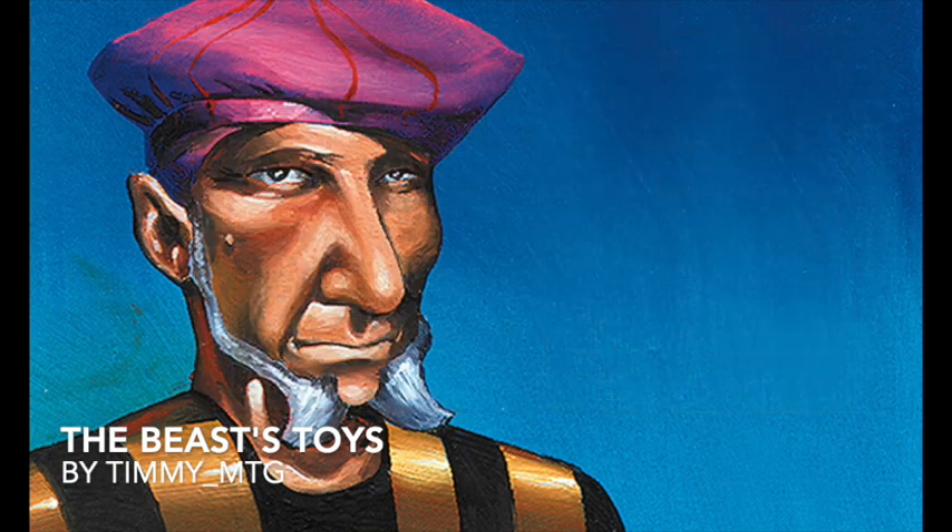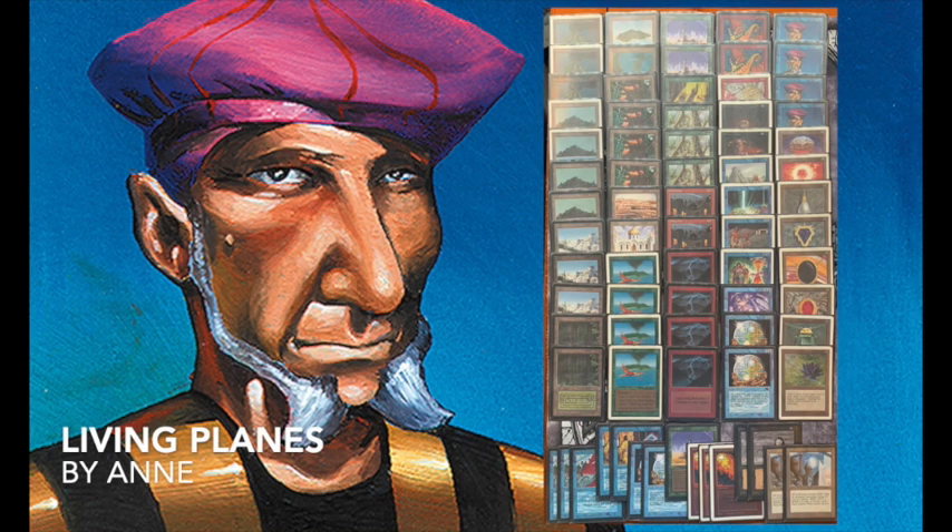Now let's look at the deck of Anna — the Living Plains deck. This deck is revolving all around the card Living Plains, from Legends. It says all lands in play are now 1/1 creatures, but they're still lands as well, so they can still produce mana but they can also attack and die to blocking or damage — including direct damage or pinging.